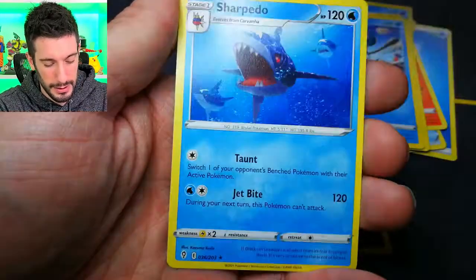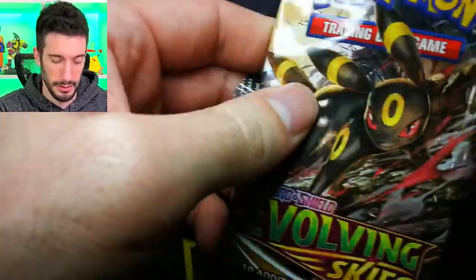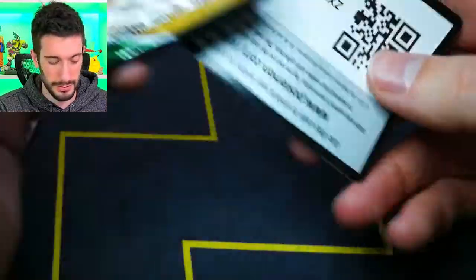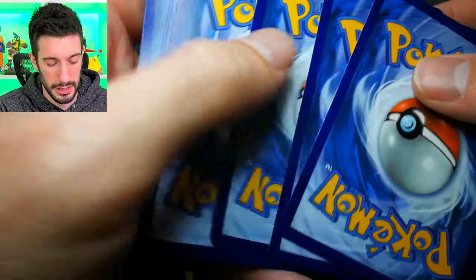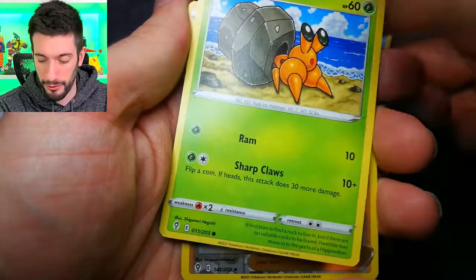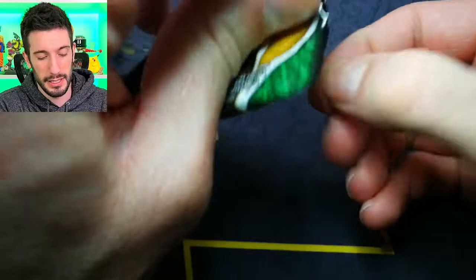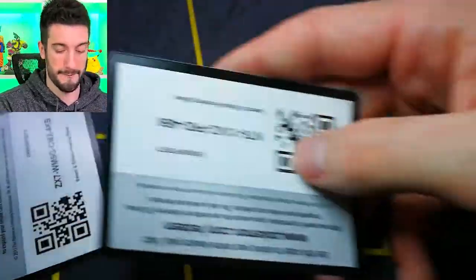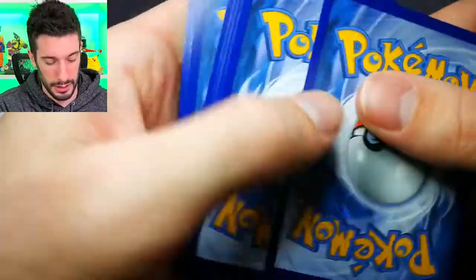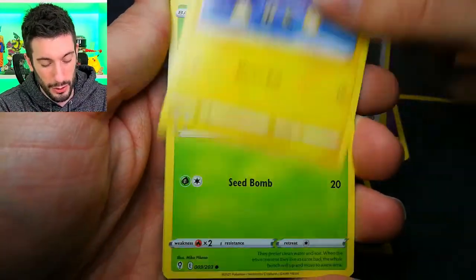We still need another hit before we go. We have five, six packs left. Sharpedo, you aren't quite the hit we want. Can we get a Secret Rare or Hyper Rare? Let's get a rainbow that isn't a trainer. We've caught quite a few Rayquazas — we've got the V Rayquaza and the VMAX. Can we pull off another one? Nice reverse holo rare energy. Almost done here.